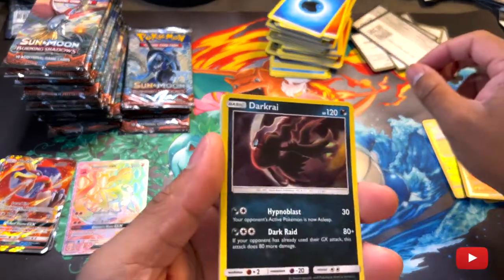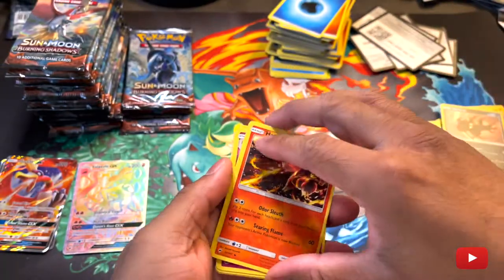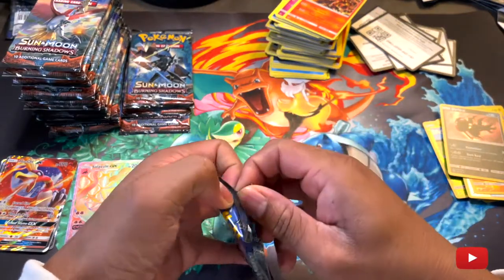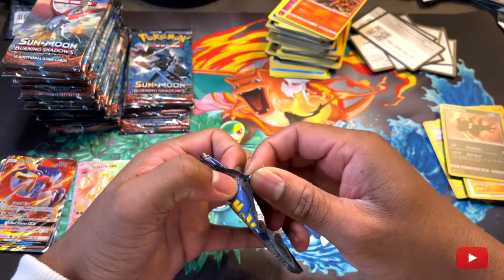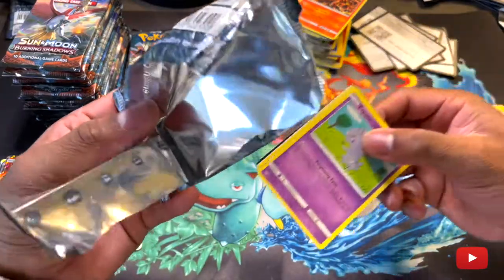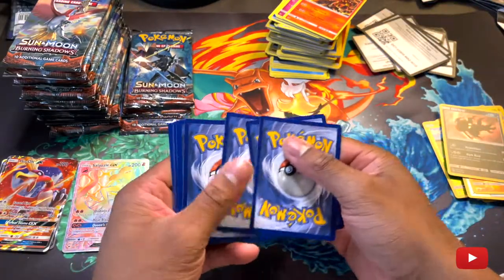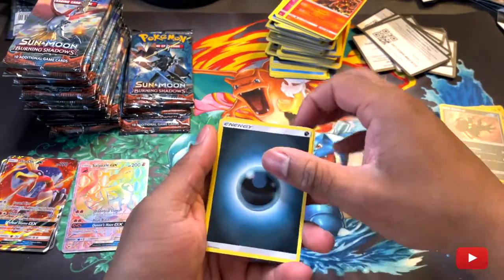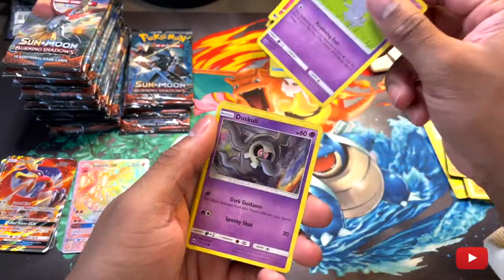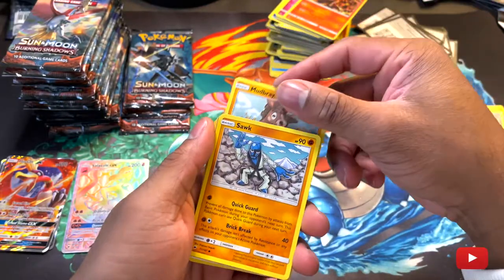Charmeleon — I always think there's going to be a Charizard in it every time we pull a Charmeleon. I'm just like, 'Man, come on. He's got to be in here somewhere. He's got to be in this set.'